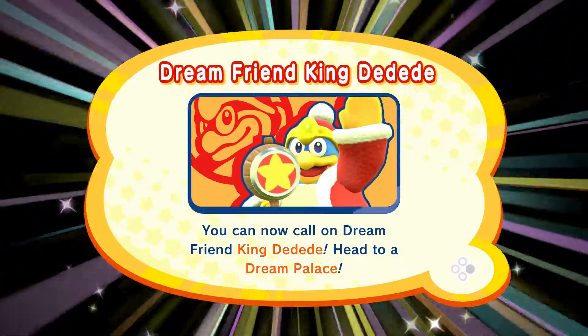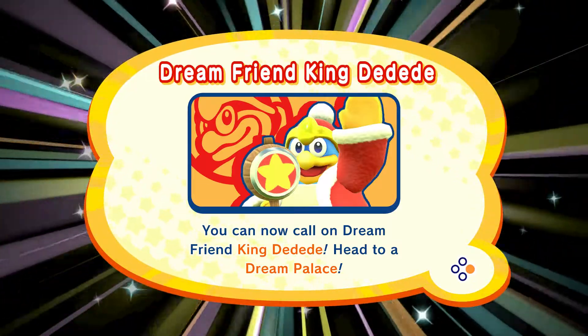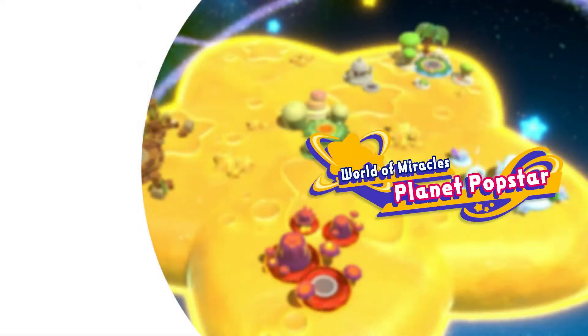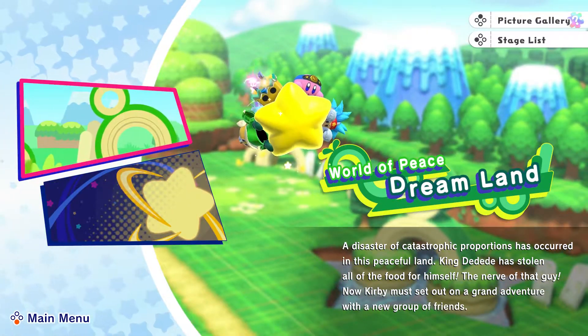One over there. I see King Dedede's picture there. Yeah. So we probably have to replay the stages a lot to get it. Oh! Dream friend King Dedede — you can now call on Dream friend King Dedede. Head to a dream palace. I believe he's technically Hammer. I see. So we did World of Peace.